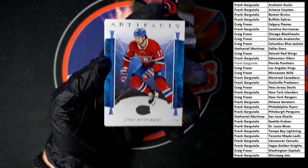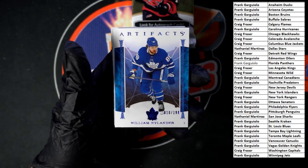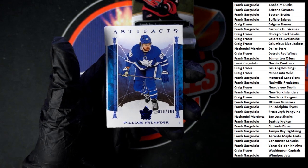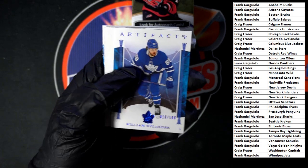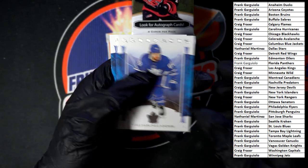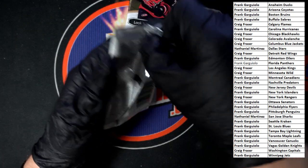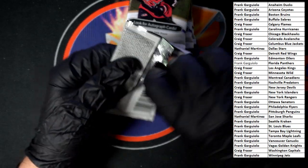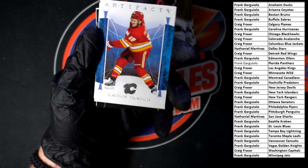Mr. Anderson to start us off — Josh Anderson. We got Nylander, number 10 of 199, going to Toronto — Frank G's got them. And we got the blank, another Nylander, and Backstrom.